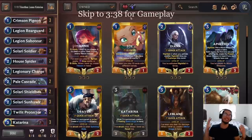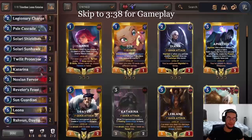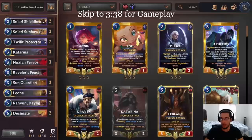Hey everyone, Sir Tamer here again, and today I'm going to showcase a deck that you might already be familiar with because it's been popping off over the past week. It's going to be Leona Katarina — a brand new deck created by Trinathan when he was trying to create a not-so-Stargan aggro deck, and he came up with the Katarina plus Leona combo.